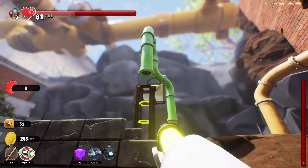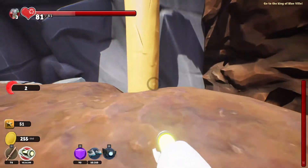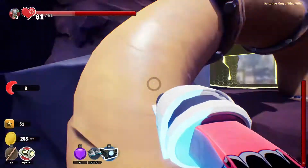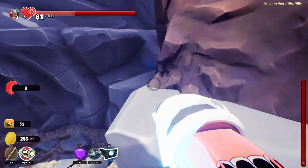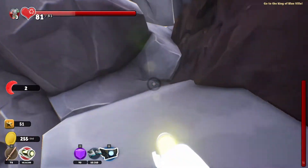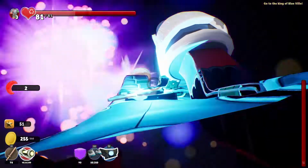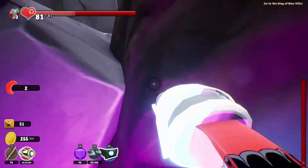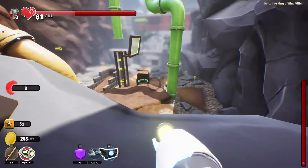Now we are going to use the pipes here to get back up. Perfect! This is so good. Let's try to go on this side — maybe there's something hiding here. I love this. Now that we can fly, the completionist in me is so happy. I will be able to discover a lot more here.